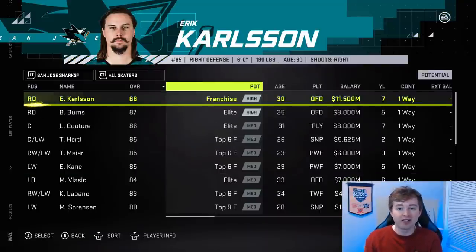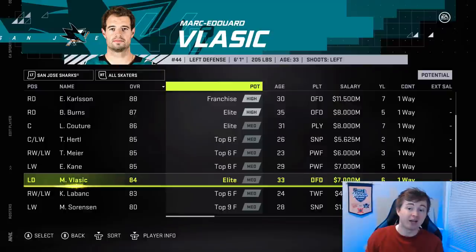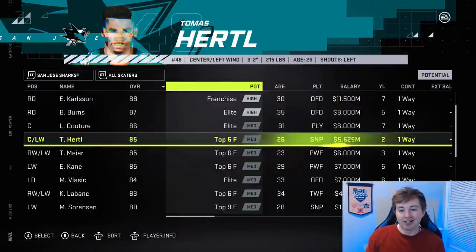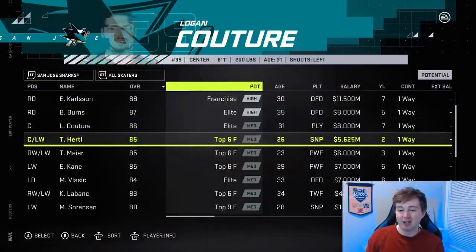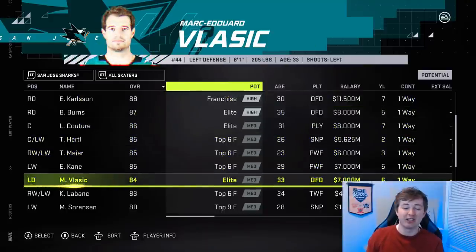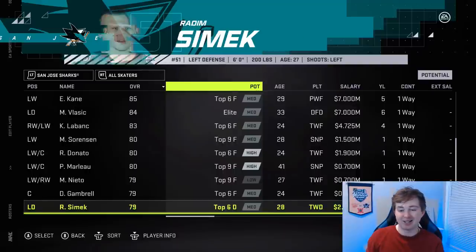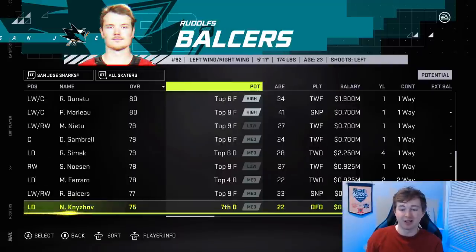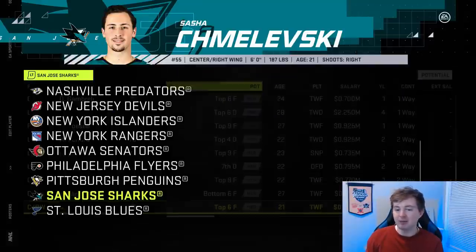Looking at the Sharks, they have three veteran defensemen all going downgrade, all minus one. Karlsson was 89, now 88. Burns 88, now 87. Marc-Edouard Vlasic was 85, now 84. Obviously the Sharks aren't looking too good, and those three defensemen are getting $19.5 million, $26.5 million combined — 30, 33, and 35 years old respectively. I don't want to do a Sharks franchise because it's going to be such a weird one with those anchor contracts. But I think that might be the next one I do just because it could be fun dealing with those contracts.